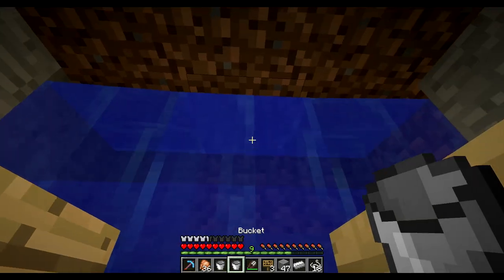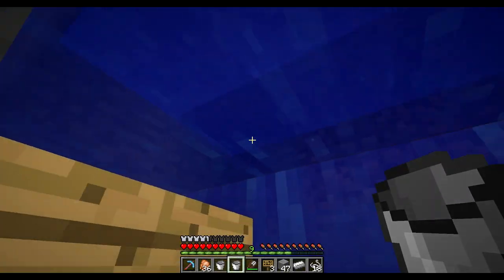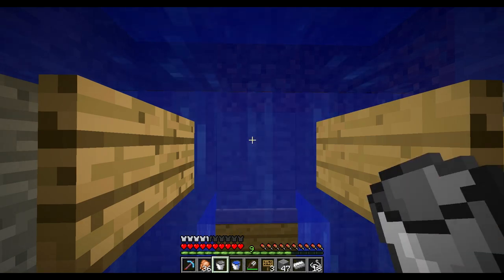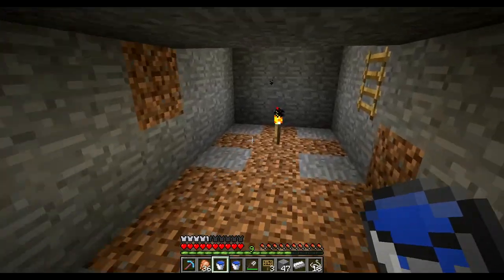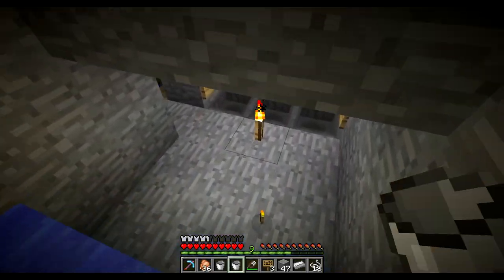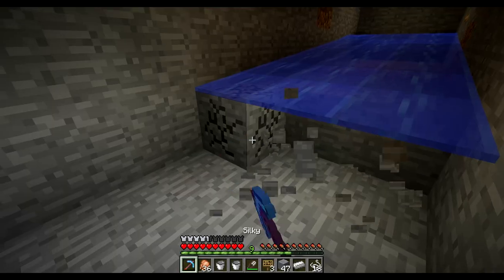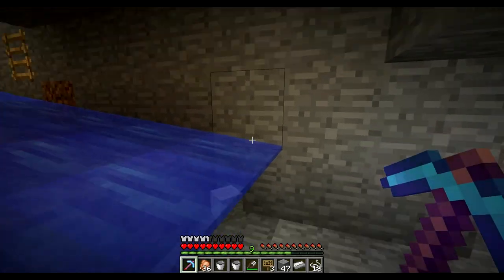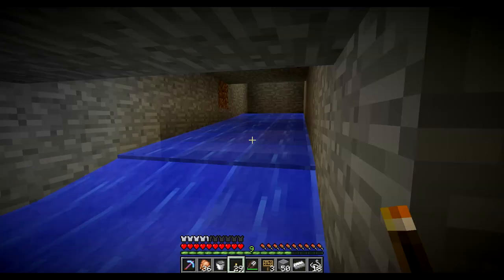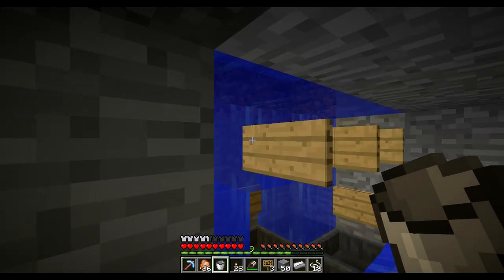Then we just need some water up there. And when it eventually works itself out, up there — just to make a solid piece of water up here. This is where the spiders are going to drown, and all their items are going to go here. So we're going to create a stream which heads down this way. I don't like messing around with water — it's a pain.